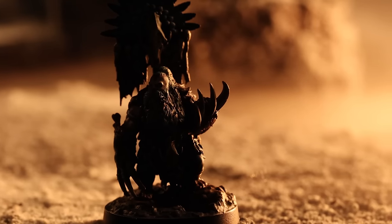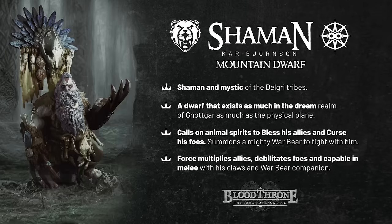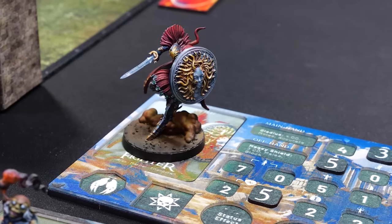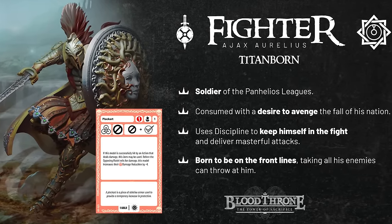I've also taken Kar Bjornsson. He's a shaman from the northern tribes. He can summon a war bear and he has all kinds of buffing magic. Kar Bjornsson is a summoner with lots of utility and grabs a helm which can turn a critical to a regular hit. Ajax is awesome — a trade hero of the fallen Panhelios League, Ajax is bent on revenge. His placard adds to his prodigious tankiness.